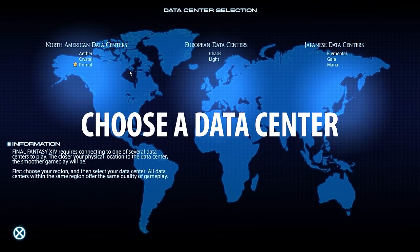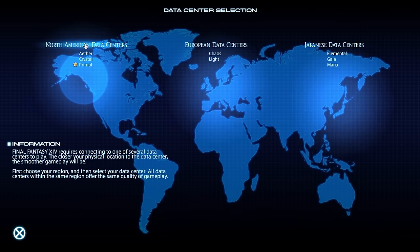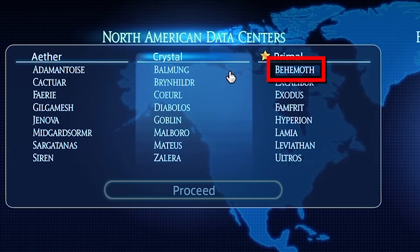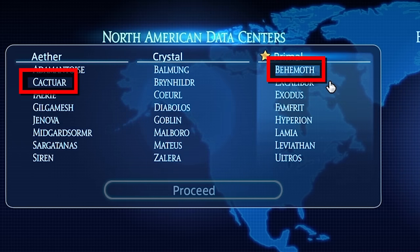When you create a character, one of the first things you're going to have to do is choose a data center. If you're on a North American data center, you can only play with other players on North American data centers. So if you're on Behemoth and your friend is on Cactuar, you can still play together but there are limitations. Try to get on the same server as your friends if possible.